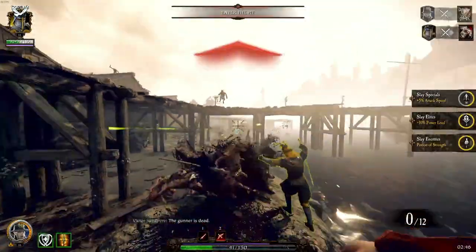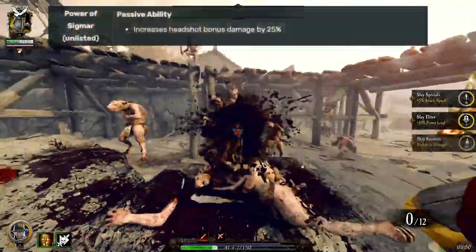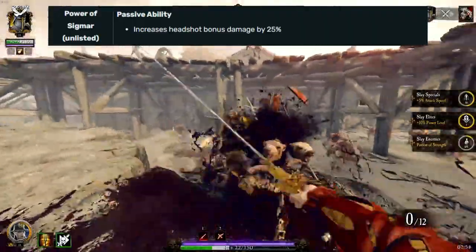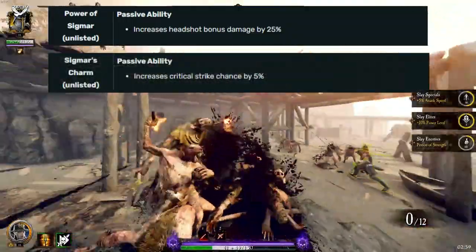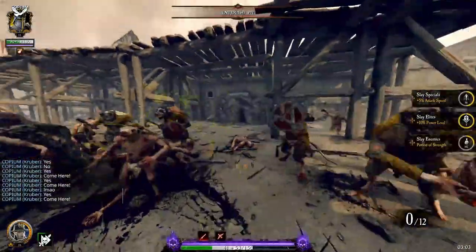There are two unlisted passives for Witch Hunter Captain. One is called Power of Sigmar — I believe that's not the official name, just one made up by the community — which increases headshot damage by 25%. The other is called Sigmar's Charm, which increases Witch Hunter Captain's crit chance by 5%. That does it for the abilities.